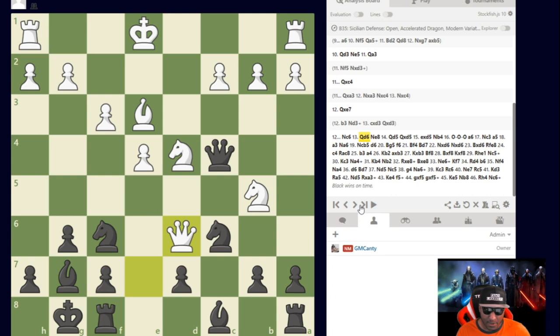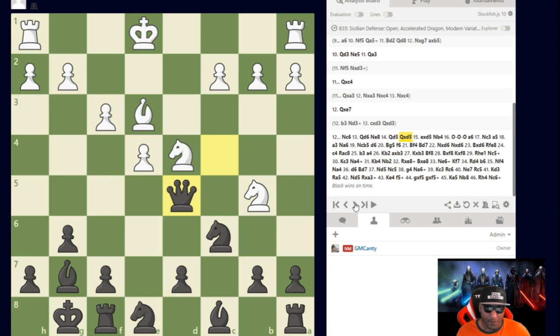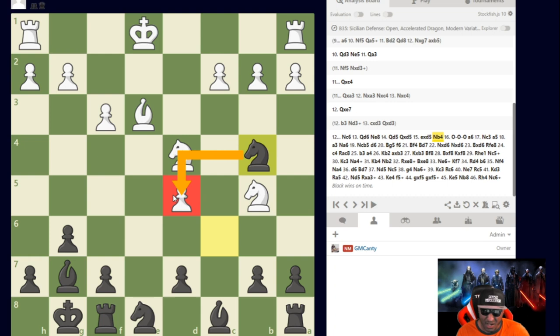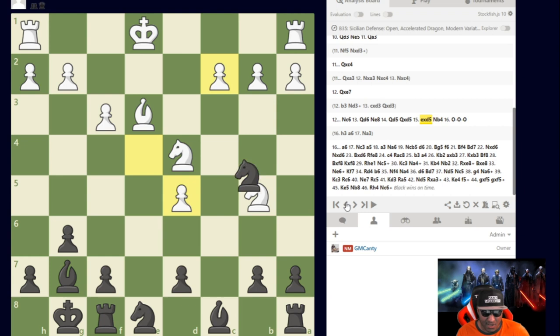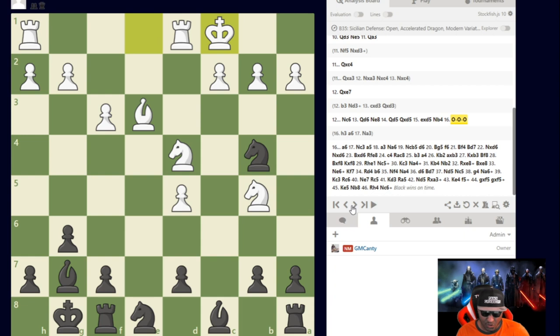I chose Knight to e8 to open the bishop line up — if his queen goes somewhere, I can capture on d4, and I'm threatening d6 as well. But he played Knight to b4, and I realized I was threatening two pawns but really only one — the other is defended on c2. It was a slight miscalculation. Following the rule of trading when up, after Knight to b4 he castles and things got extremely weird.